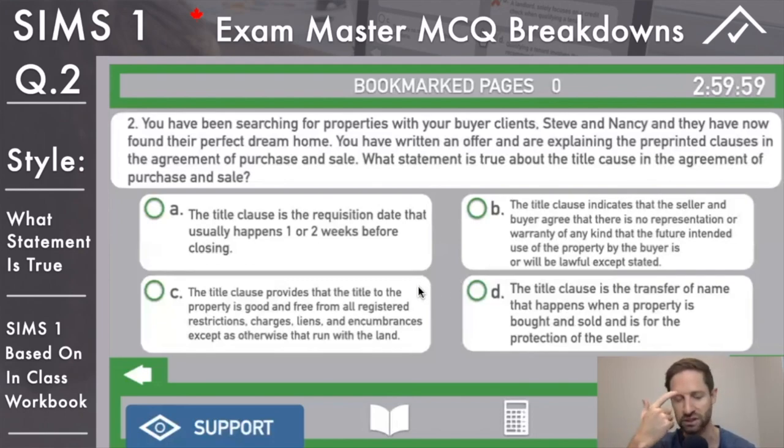Answer C: the title clause provides that the title to the property is good and free from all registered restrictions, charges, liens and encumbrances, except that which runs with the land. Nothing sounds wrong here, so leave the cursor hovered over. Answer D: the title clause is the transfer of name that happens when a property is bought and sold and is for the protection of the seller - that is incorrect. Answer C is correct. Look to my APS video for a complete breakdown of pre-printed clauses.